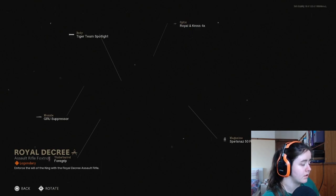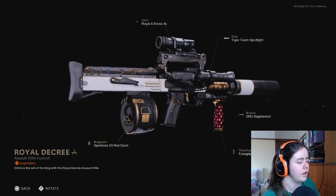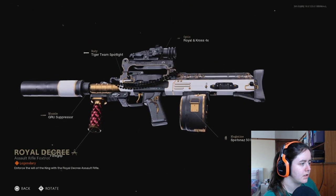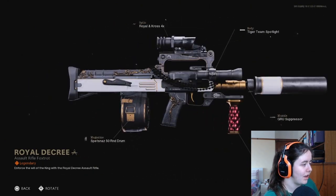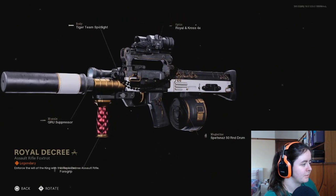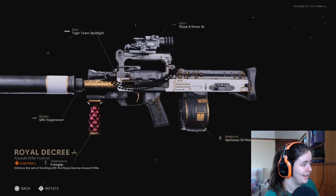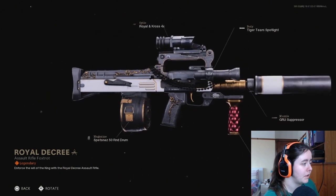I don't know what gun this is until it loads in. Is that the Groza? They buffed the Groza as well. I think it's the Groza, not the QBZ. Either way, pretty sleek, pretty royal. The only thing I don't like about it is the underbarrel foregrip with that red cushioning, that velvet. I'm not a big fan of that, but I like the detailing on the barrel especially. The mag's pretty cool as well. That's not a bad looking blueprint at all. I don't know if it's particularly viable once you need to adjust the attachments — it probably won't look nearly as good — but it's not a bad looking gun.